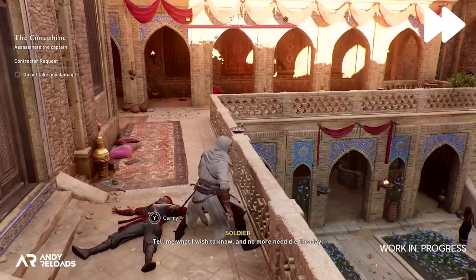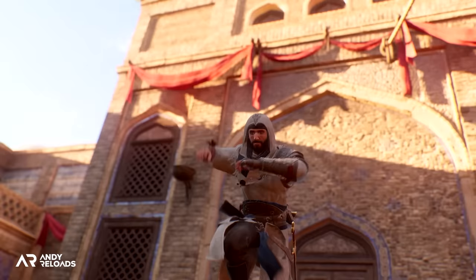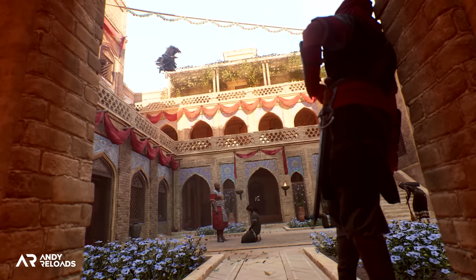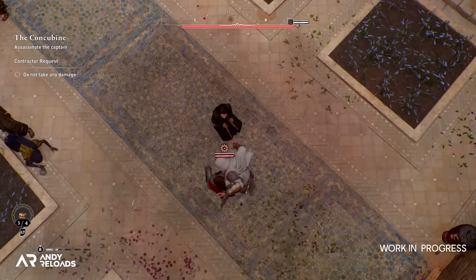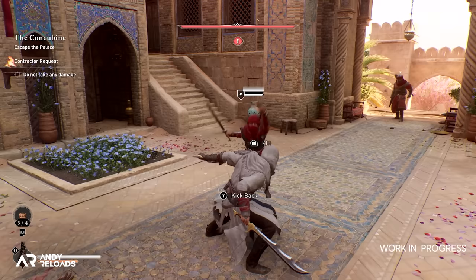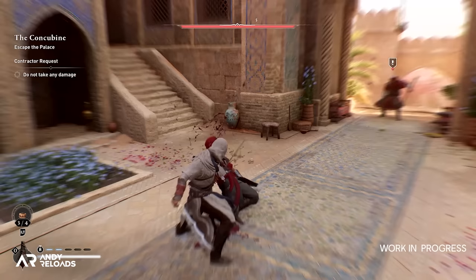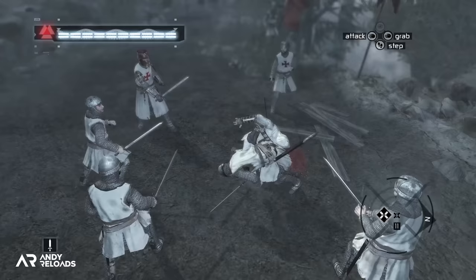We then see Basim lay a trap ahead of the boss assassination to assist in the escape. When the kill is initiated, we pick up some superimposed cinematic camera angles, which I really do hope appears frequently for high-value kills as it looks absolutely terrific. After the assassination, Basim breaks the defense bar of an enemy guard with a parry, which prompts a kickback move and a kill button on screen — very similar to AC1 in that regard, and I wouldn't be surprised if it's a tribute to that type of combat.